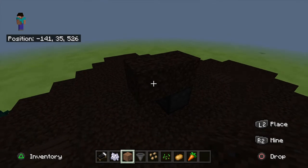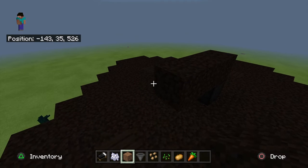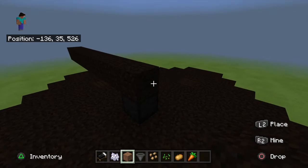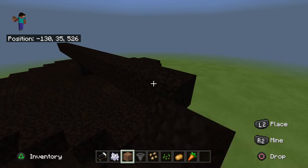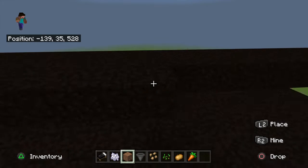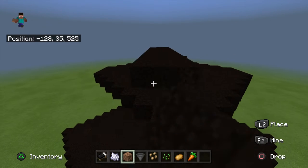Here's the center block. I go 1, 2, 3, 4, 5, 6, 7, 8 in one direction, then 1, 2, 3, 4, 5, 6, 7, 8 in the other. And then from there I just do that over and over until I get to just one block of wheat.